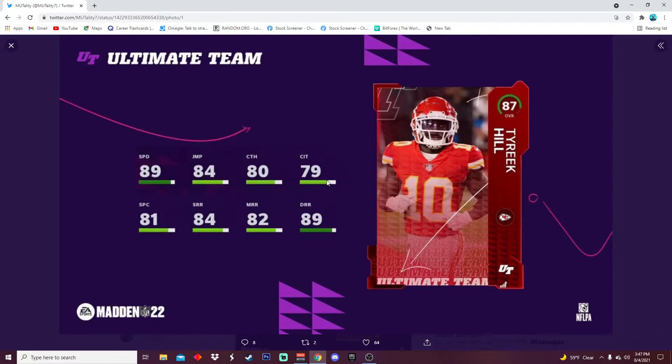Then we got Tyreek Hill — I definitely went over this card already. I really hope I can pull this man day one. This card is going to be so good. Second fastest receiver in the game: 89 speed, 84 jumping, 80 catching, 79 catching in traffic, 81 spec, 84 short, 82 medium, and 89 deep route running. Just a solid overall card. He's gonna be probably like 200,000 coins — really expensive but it's gonna be worth it. It's Tyreek Hill.